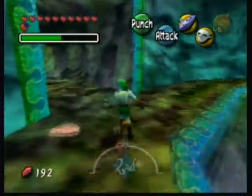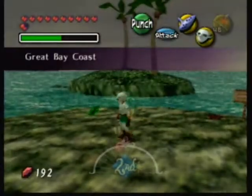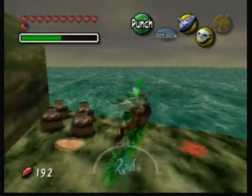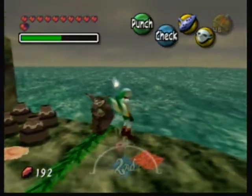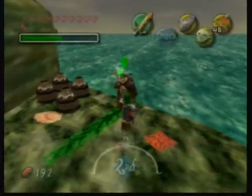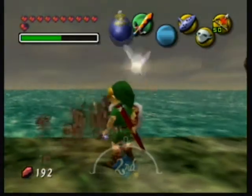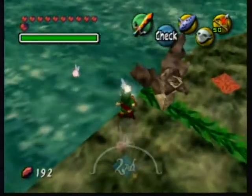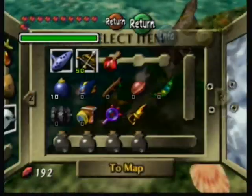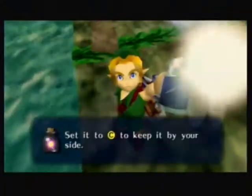We're almost out of time for this video, so we're quickly going to get an owl statue. To all those people who asked — it doesn't work. You can't hit the owl statue with Zora Link. You have to hit it with the sword, which we didn't have last time. There's also bombs, magic, arrows, and a fairy over here. I don't normally grab fairies but I'm going to grab one this time.